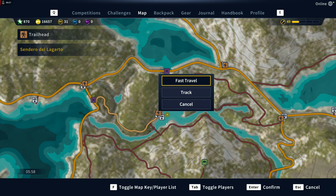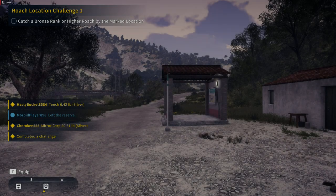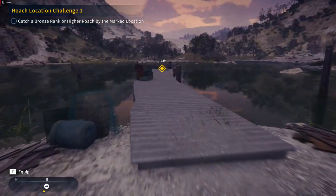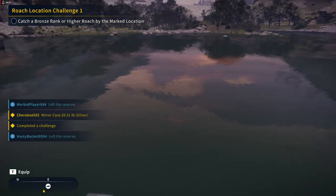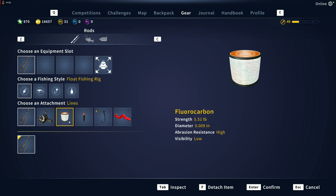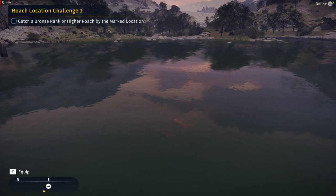For the bronze we're coming over here to Sendero del Lagarto. Since we've already done all the gear challenges, the gear you choose is completely up to you. All that really matters is hook size and bait from this point on for our series here in Spain. I've decided to go semi-light — using the Vizier, the Belta, and five pound line. For the bronze we're using a number eight hook and blood worm. So let's get it.